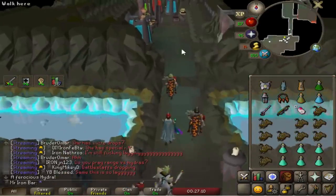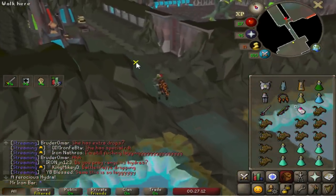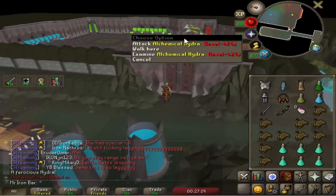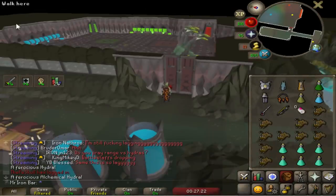Especially if you die at Hydra, you need to make sure you go back to loot your stuff with another boot on. Because if you double death, your original death pile will disappear completely and you can never get it back. This has got to be the spot — it's instanced. Here it is: Alchemical Hydra. Let's go.